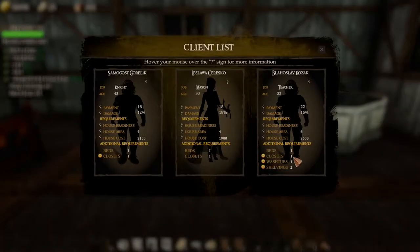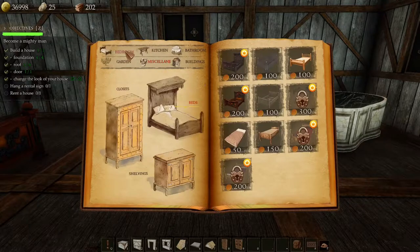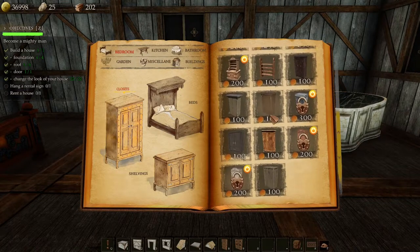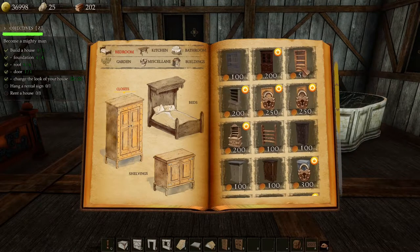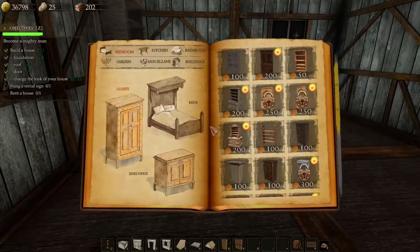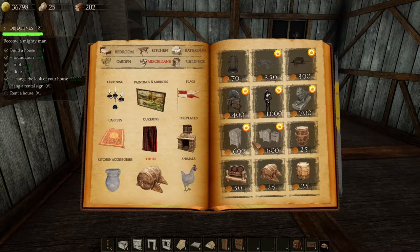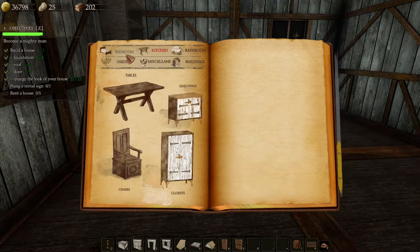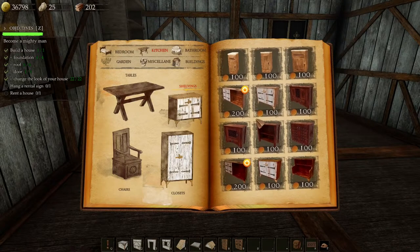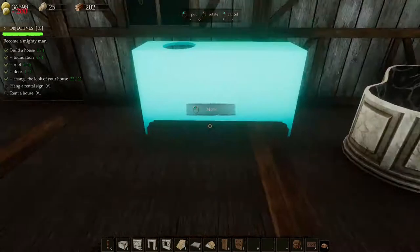I forgot what else they wanted — one closet, two shelving. So they want one closet — let's go for one of the expensive ones. And now where's the shelving? I'd guess miscellaneous. Flag, painting, light, carpet, curtains, fireplace... Other, maybe? Shelvings — there we go, we found shelving. So they wanted two shelving. Let's go for that then, and we'll put one there.